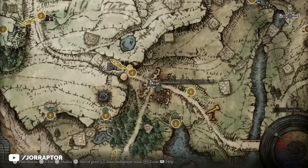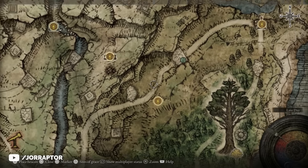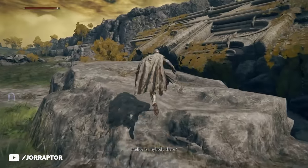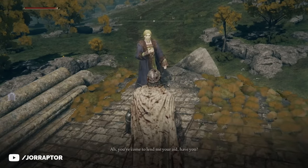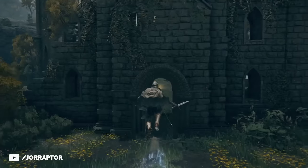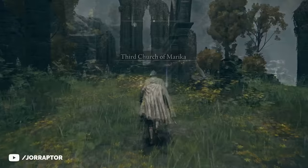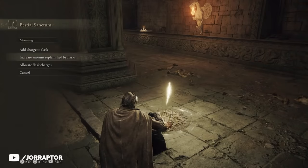Head back to the Gatefront Ruins and go the opposite direction from the gate, but instead of turning right toward the giants, follow the path left. You'll find an NPC called Hyde a bit further down the road — talk to him as he will give us a reward for something we're going to do in a bit anyway. Then continue until you reach another church: the Third Church of Marika.